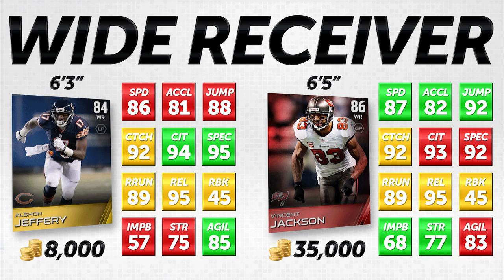Vincent Jackson has four better jumping, and his impact block and strength are better. But everything else is either the same or worse — his catching in traffic is actually one worse, and his spectacular catch is three worse, which is significant. He's also two lower in agility. I actually think a case can be made that Alshon Jeffrey is a better item than Vincent Jackson. I love this Alshon Jeffrey item — it's one of the best budget wide receivers. If you have less than 10,000 coins, you could do a lot worse. He'll make big plays, go up and get passes, and catch the ball in traffic.